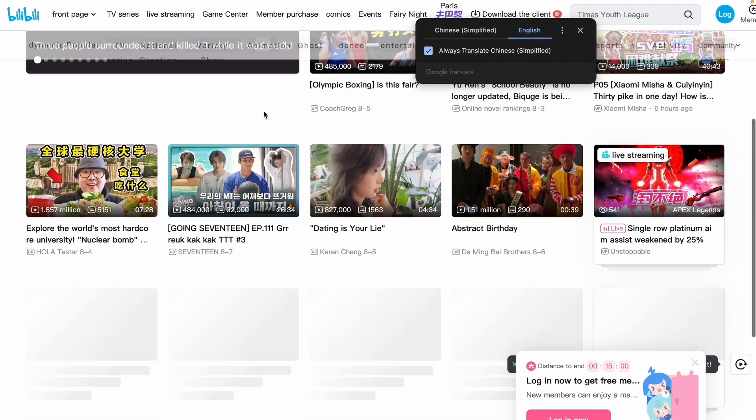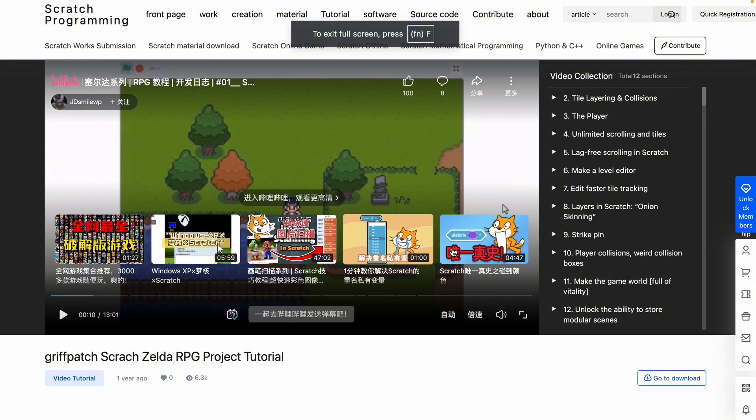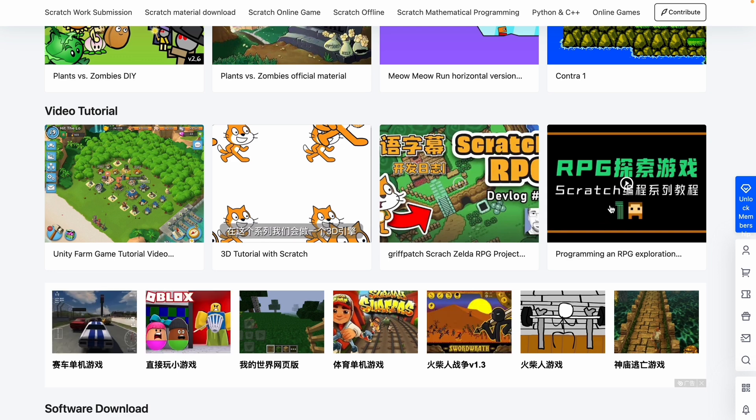I went on Bilibili accidentally — here's a look. It's pretty weird here, I'm gonna go back. You can see there's a bunch of Griffpatch videos and some other Scratch videos too. Is there any comments? Nope. There's a whole collection — 12 sections. Let's go back and look at the other tutorials.